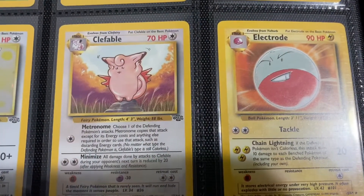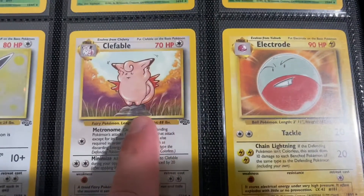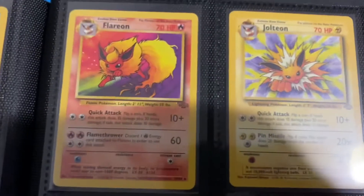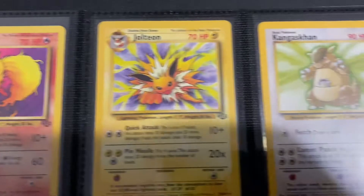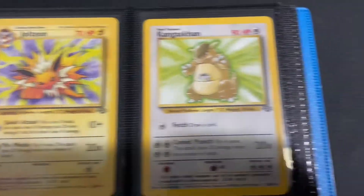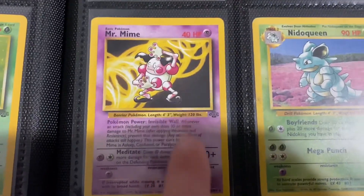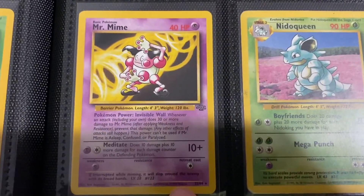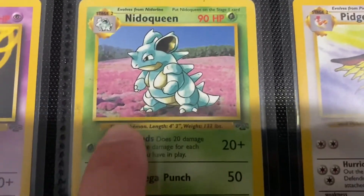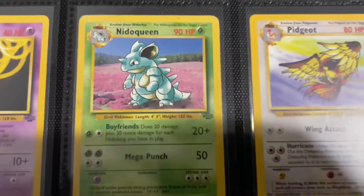Clefable — so now we're getting to the non-holos, so I'll spend a little bit less time on these. If the backgrounds are nice, like I really like the background of this one. Electrode, nothing special. Flareon — I think this card looks really good in the non-holo form as well. Jolteon — because of the nature of the background, it looks way better with the holo. Same thing with the Kangaskhan. Mr. Mime — I think the background looks nice, it makes sense. Nidoqueen — you kind of have that real, almost real-world look back there, which is kind of cool.